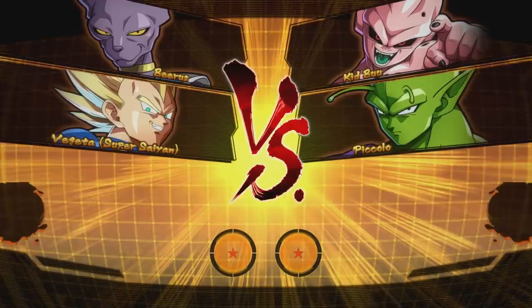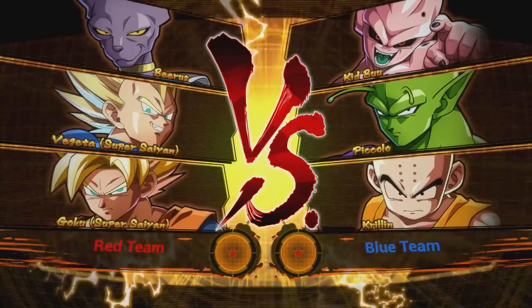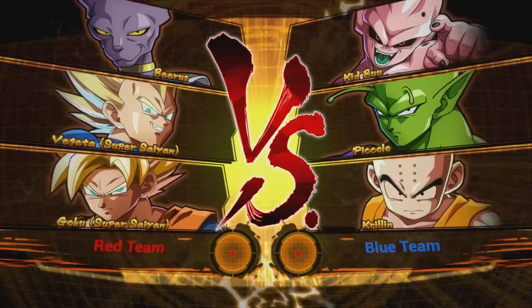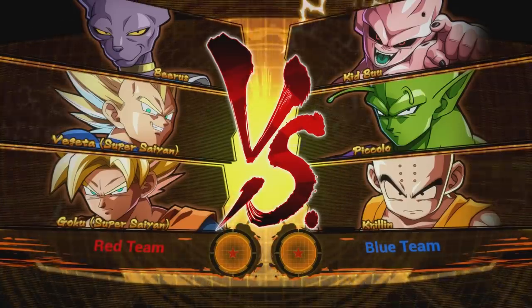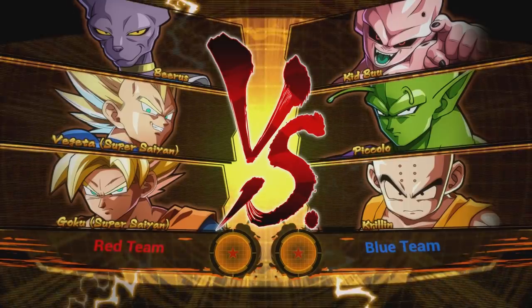So you'll see while I'm loading in here — because I don't get to pick the characters I play with — I got pretty lucky and got Beerus, Vegeta, and Goku. Now, the combo I'm going to teach you is so important because it relies on universal fundamentals that every character in this game has. So basically what that means is that if you learn this combo, you'll be able to perform a decent combo with any character in the game.